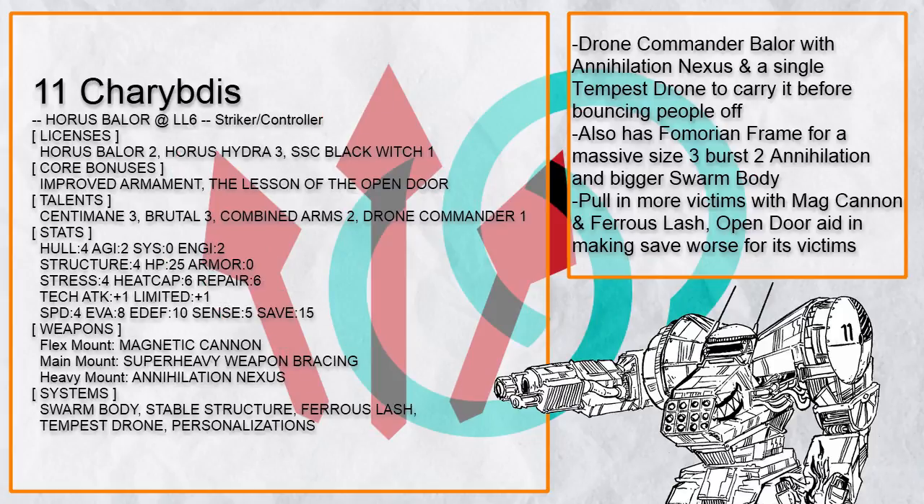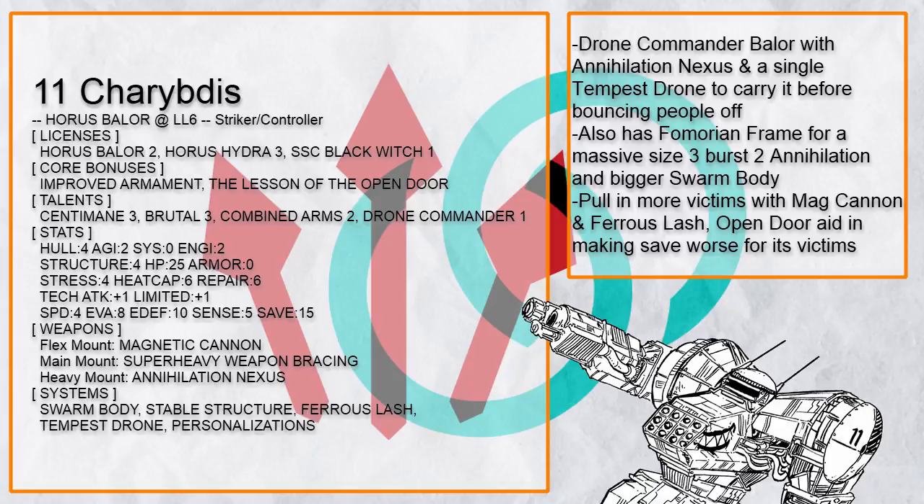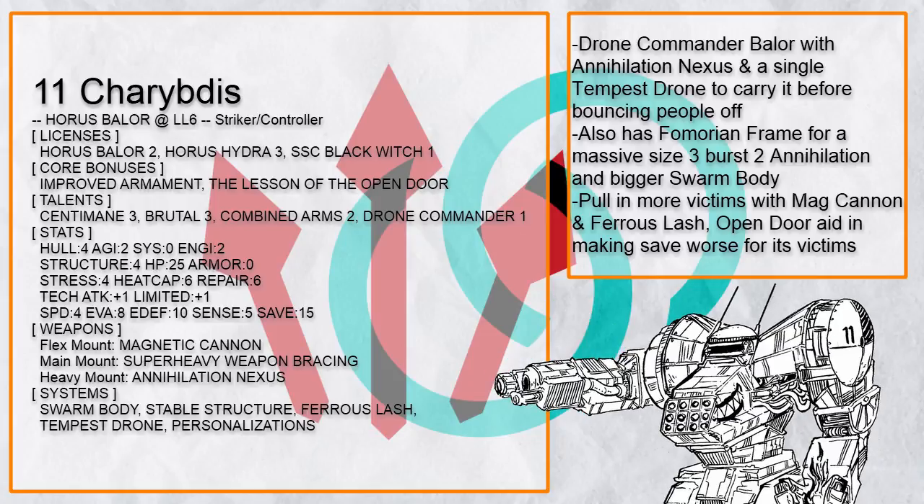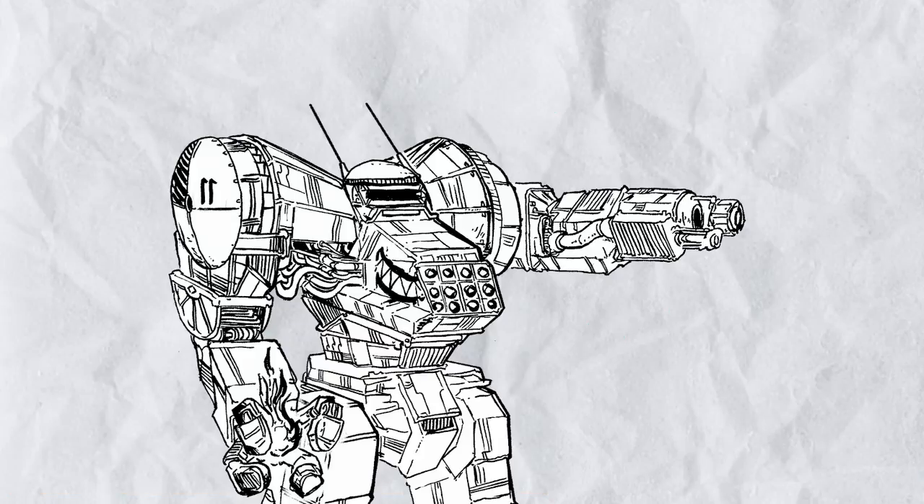This instead uses a single Tempest drone that can carve enemies up before sending them flying, and a Fomarion Baylor again because Annihilation Nexus is a burst — and it gets bigger the bigger its firing point is, and a size 3 burst too can cover a lot of ground. This build also has mag cannon and ferrous lash again to pull victims in, with open door to increase the success rate, and stable structure which, well, works a lot less often than I would like.